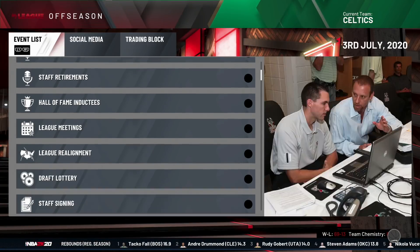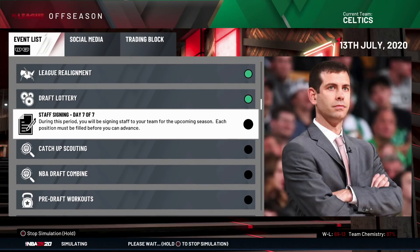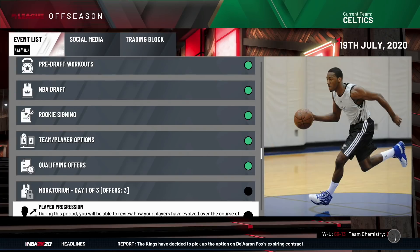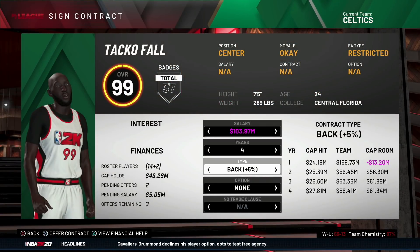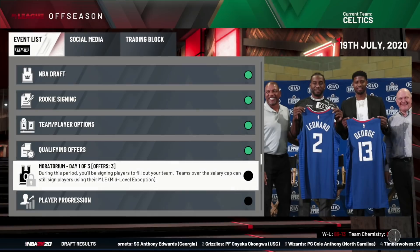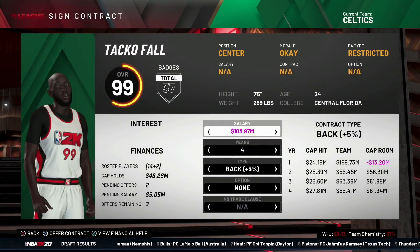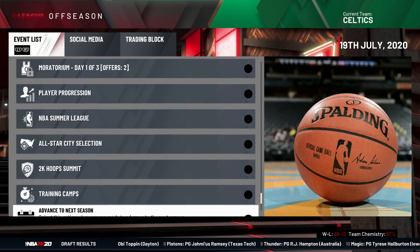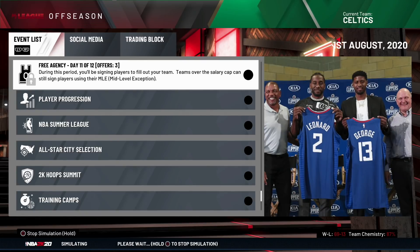I'm going to randomize free agency and just see what happens. I'm going to skip through the draft and everything to see if we can re-sign Taco, because if we can't it'll be a little bit difficult. I need to make an offer — if Taco Fall accepts this I'll be delighted. I do not have enough cap room to sign Taco Fall. We've lost Taco Fall. Unfortunately, the Boston Celtics have lost Taco Fall.